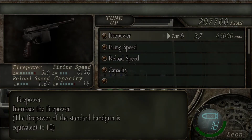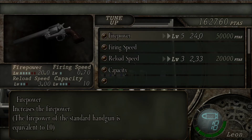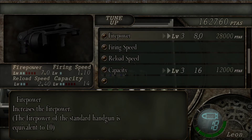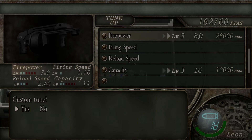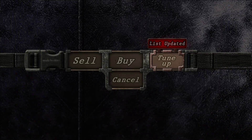What are you buying? Red 9. Is that all? Thank you. Should I? Nah, we can wait on that one. Is that all, stranger? Firepower upgrade. Thank you. It has to be the upgrade.